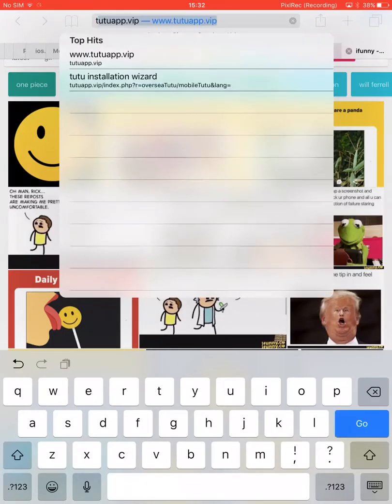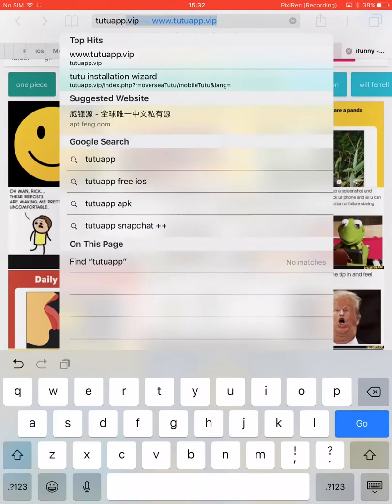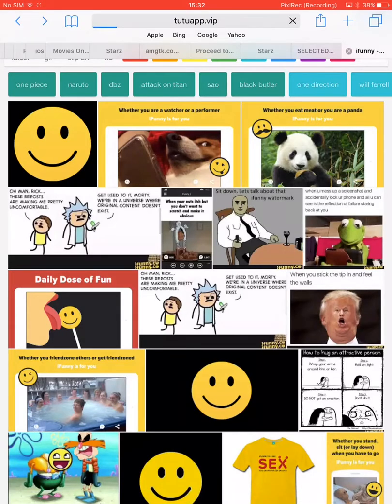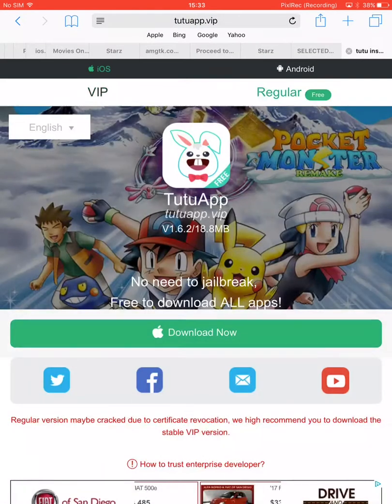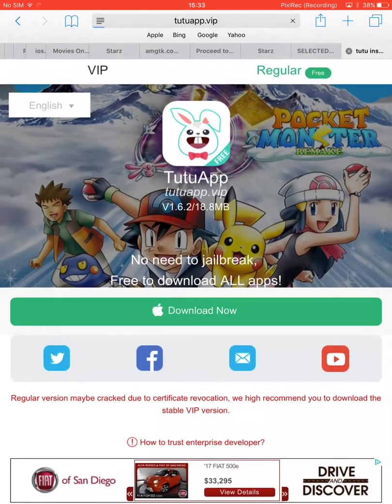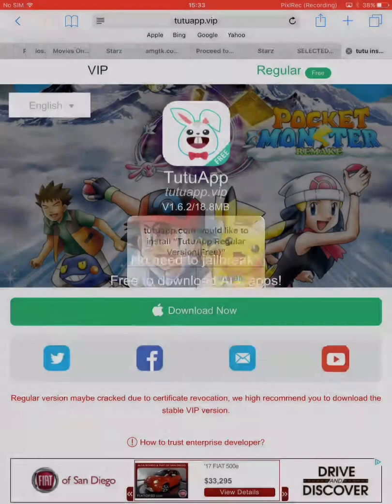You see this part where it says iOS, Android, and then where it says VIP or regular — you get to pick which one you want, like Android or iOS, whichever one you want. You can also pick VIP, which costs money but gives you it forever, while the regular one doesn't last forever but still gives you most games, including hacked games.